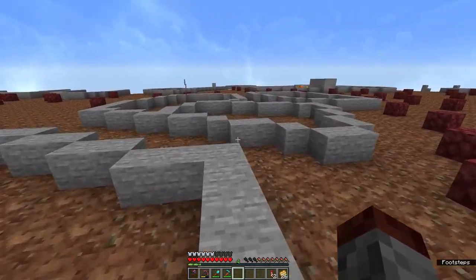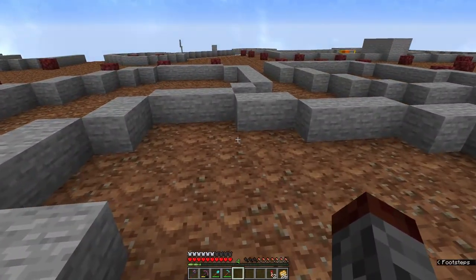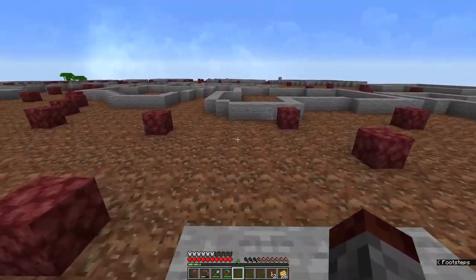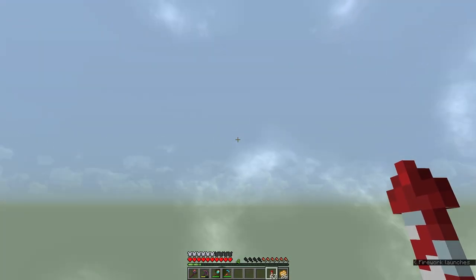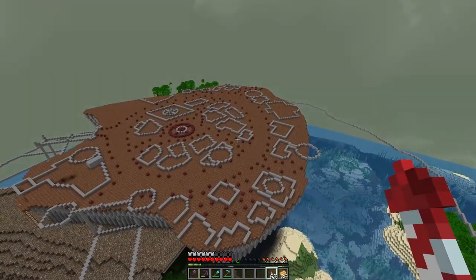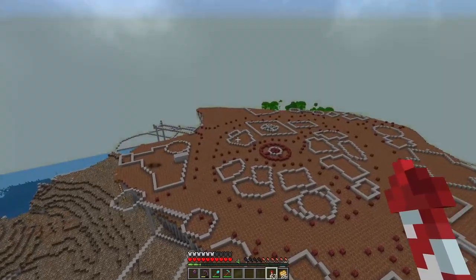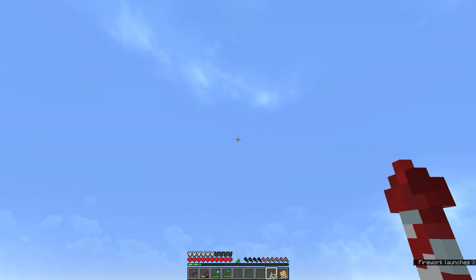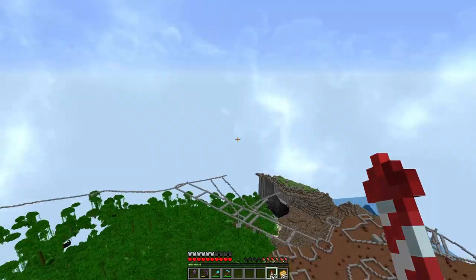Maybe what we'll do is underneath here, we could make a cactus farm that is always running, smelting up cactus green. Maybe we make it an actual experience farm — that could be kind of cool. Now, some of you may be wondering how in the world do I plan something like this out without being able to view it and constantly flying around? And to answer that, I want to show you my spectator account.